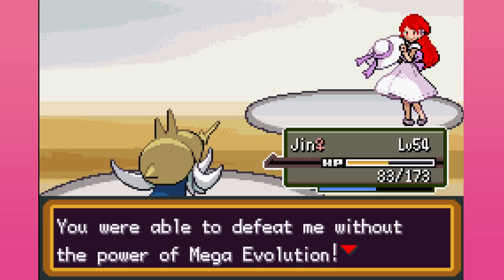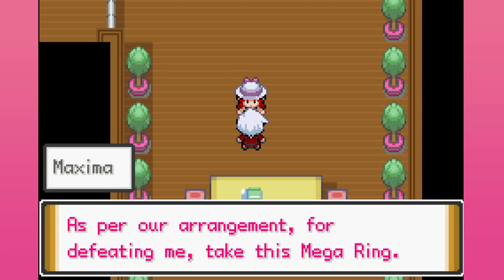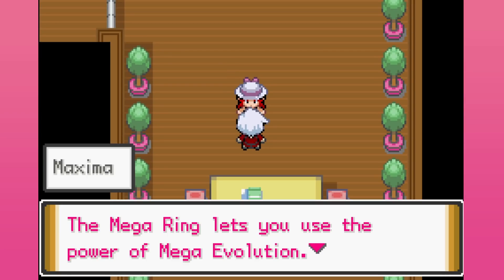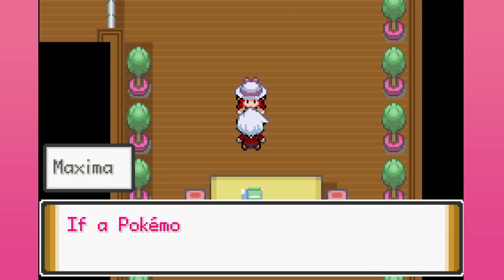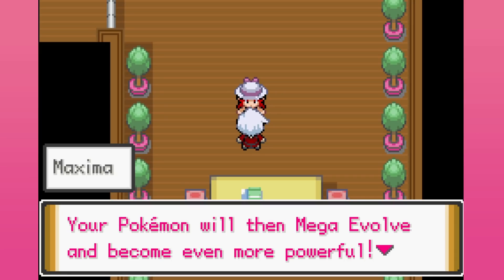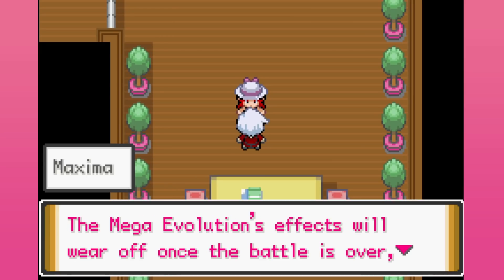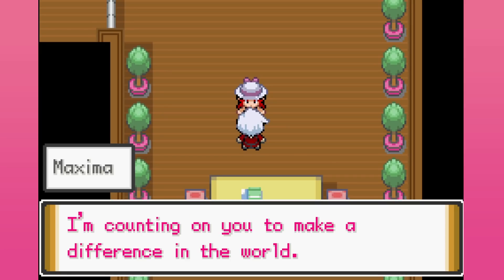Amazing! You were able to defeat me without the power of Mega Revolution. With all the cards stacked against you, you still managed to pull through. Congratulations! As per arrangement for defeating me, take this Mega Ring. Mega Ring lets you use the power of Mega Revolution. For a Pokémon to be capable of Mega Revolving in battle it must be holding its unique Mega Stone. If a Pokémon is capable, when you see the Mega Symbol appear in battle press Start and your Pokémon will Mega Revolve. Just remember you can only Mega Revolve one Pokémon per battle and the effect wears off once the battle is over.